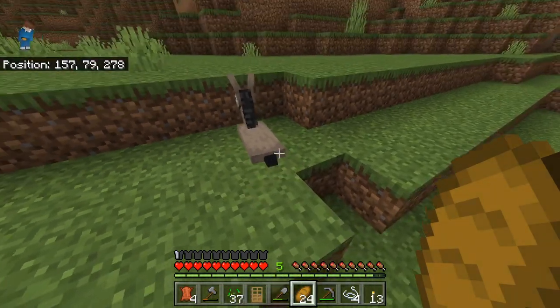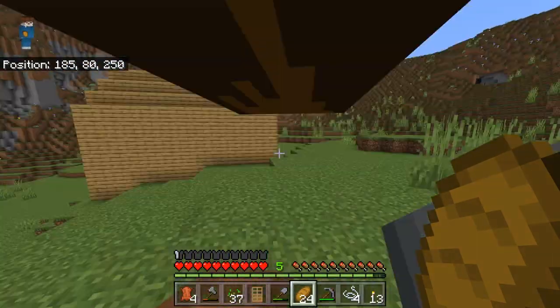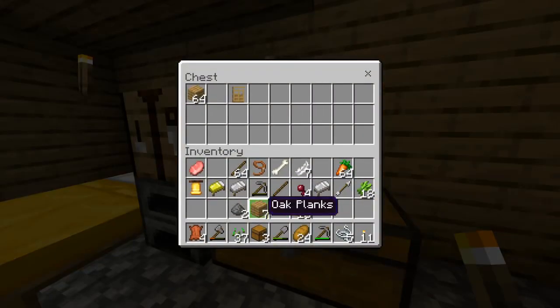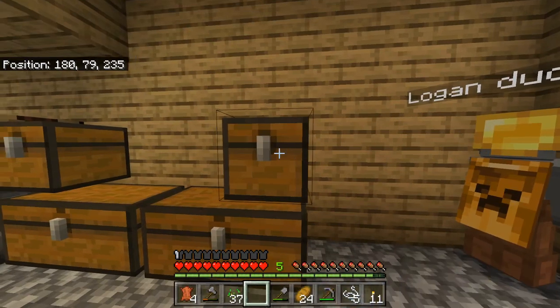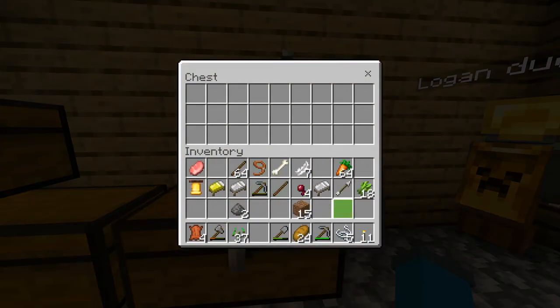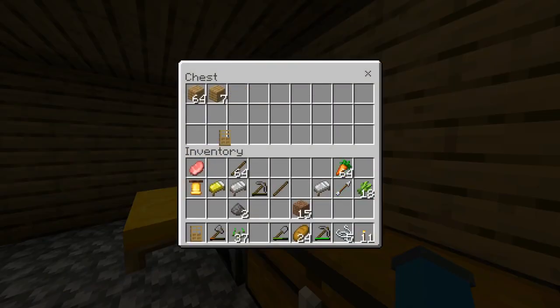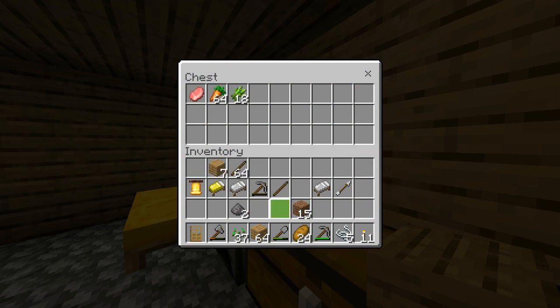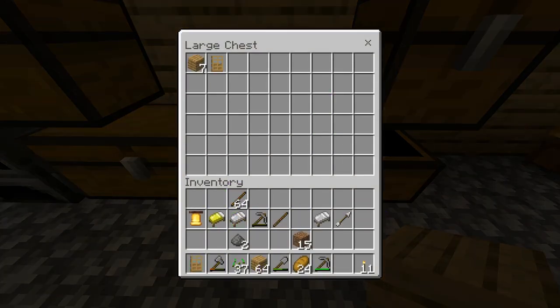Logan, you're gonna want to see what just happened — the donkey got glitched into the grass blocks. So next we're gonna start sorting everything out. I got three more chests and we're going to put them down and sort our stuff by category — mob drops in one chest, and we'll make a dedicated food chest. We have quite a lot for that. This empty chest can serve as our wood storage.